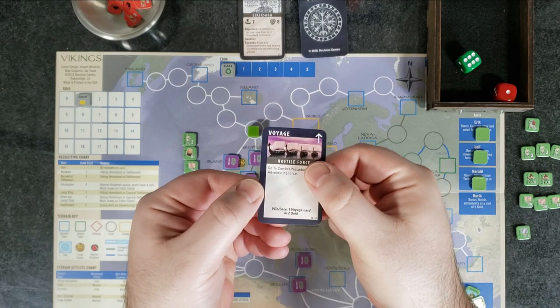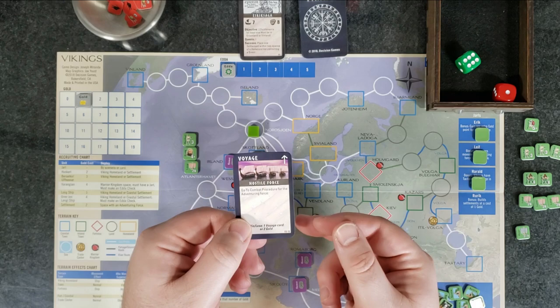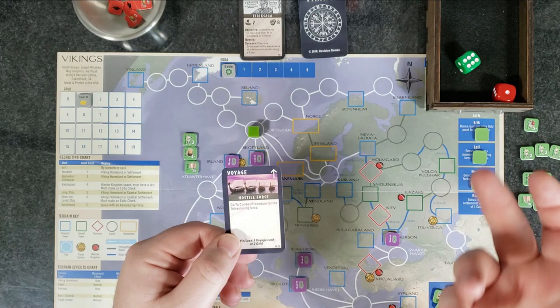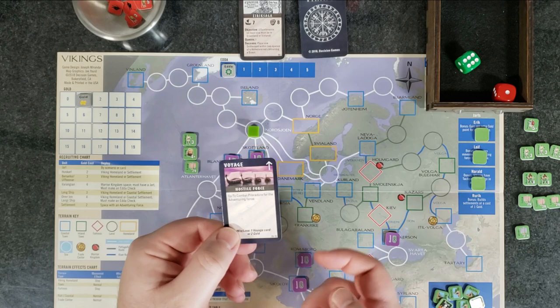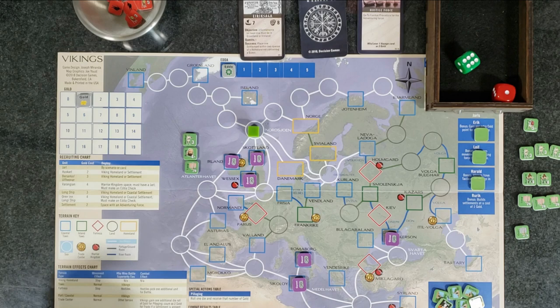If you look at that voyage card at the bottom, it says 'win or lose: one voyage card or two gold.' If you win, you get to add a voyage card from the reserve deck to your deck — basically an extra turn — or you get to take two gold. If you lose, you discard an extra voyage card or discard two gold. We won, so we're going to take the two gold because we need that money. Now we're up to three gold.